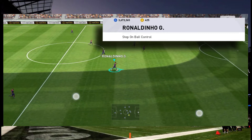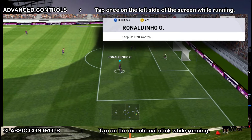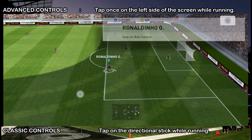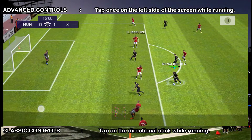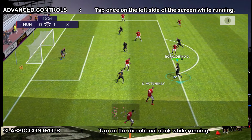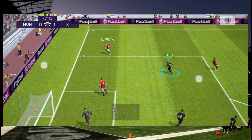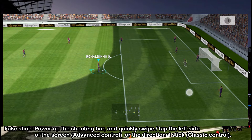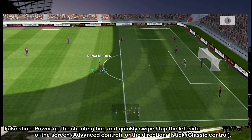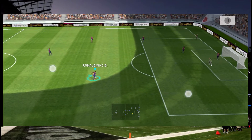With step on ball control, you can bring the ball to a quick stop. Just tap on your directional stick while you are moving so that he makes a quick stop. Then you should do the fake shot. Just power up the shoot bar and swipe or tap the left side of the screen. But there are two important things to keep in mind.